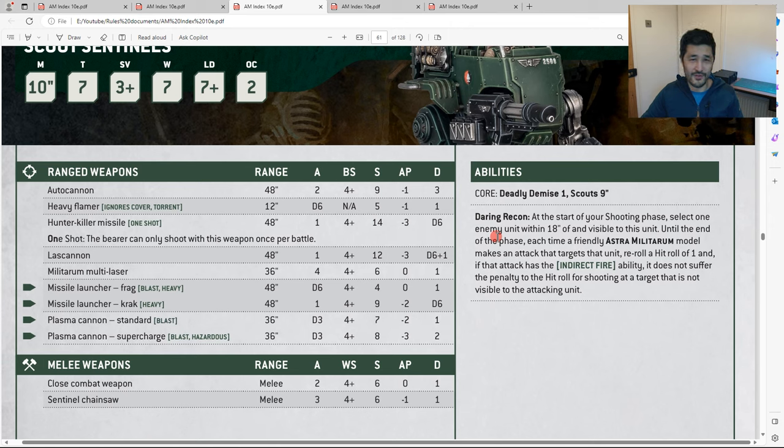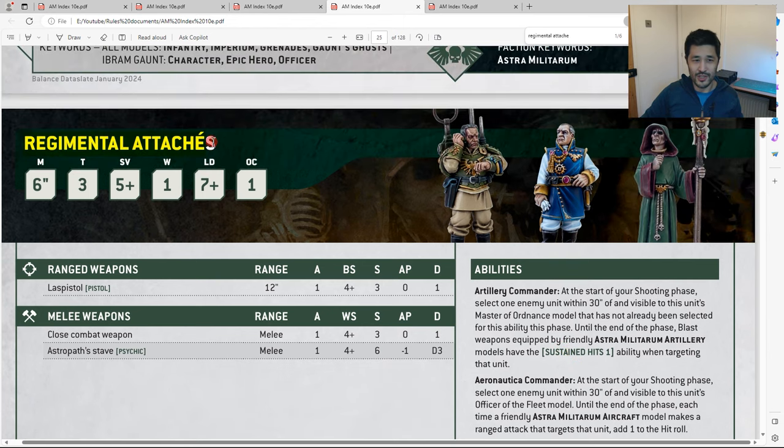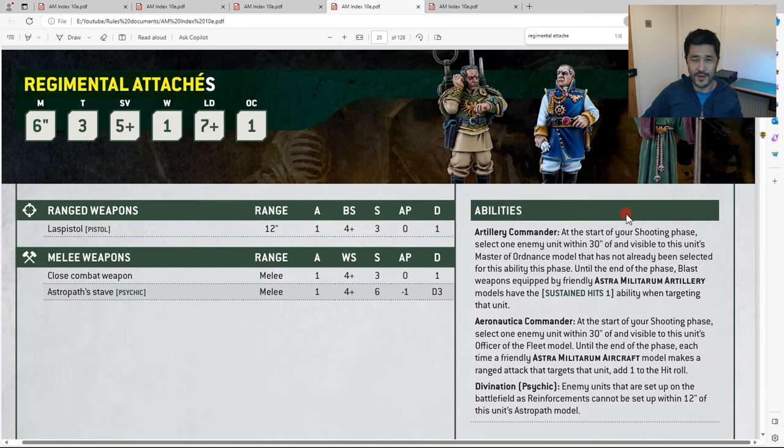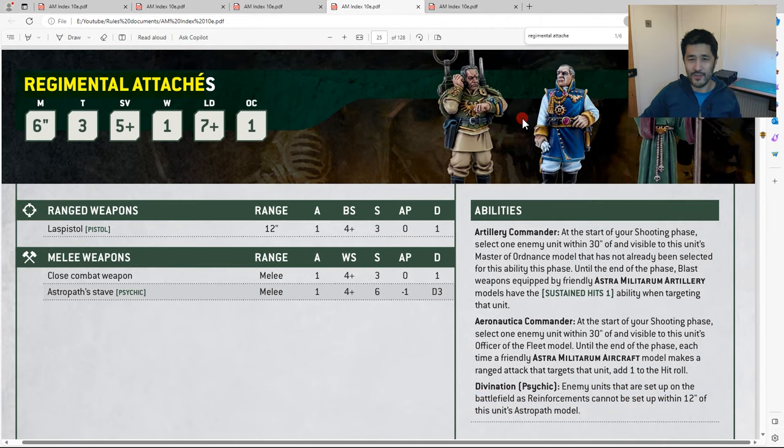So the challenge is: do you go after artillery with Scout Sentinels for a very effective army at destroying your opponent, or do you focus more on mission play? Another way to buff artillery is Regimental Attaches — 40 points for three individuals. They're not characters, which is good. The Artillery Commander basically gives Astra Militarum artillery units within 30 inches Sustained Hits 1. The Astropath also turns off deep strike within 12 inches — 40 points on a command squad gives you deep strike denial plus Sustained Hits on your artillery.